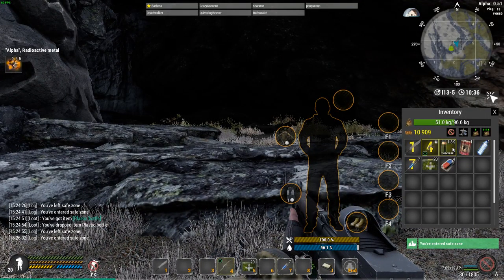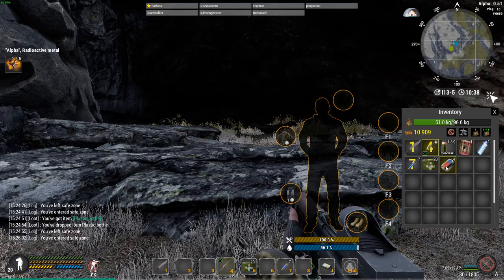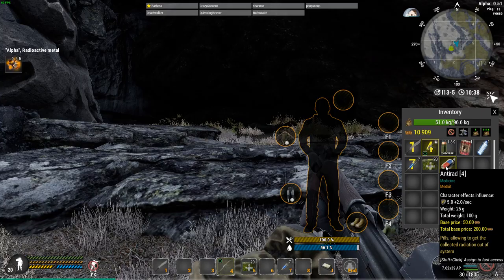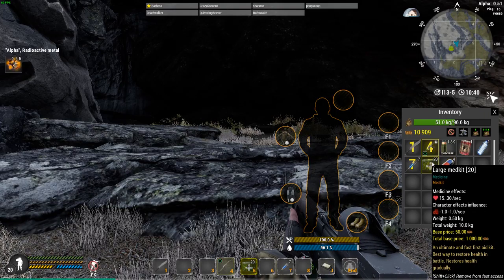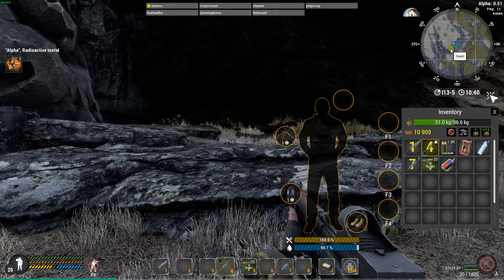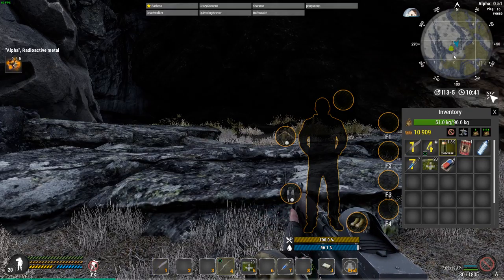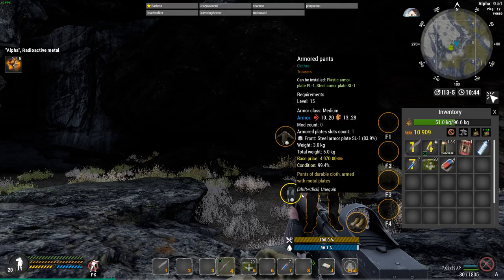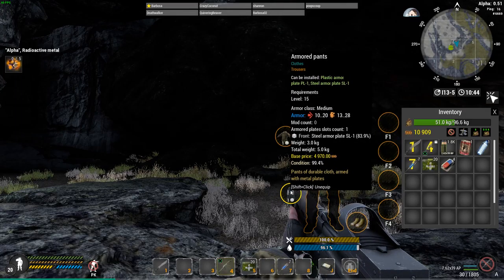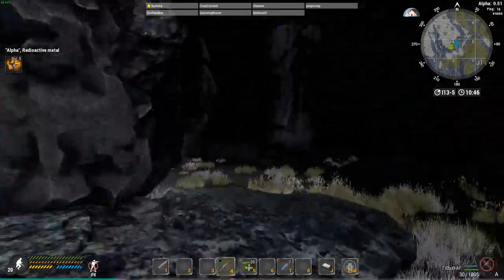I've got my M92 with over 1,800 rounds, some food, some water. I've brought some rad pills only because it's a radioactive material mission — I don't think you'll need them but I brought some anyway, plus some meds. I've also got armor boots, armor pants with the steel armored plate inside, and a plastic armor plate in the top, because these things can be tough.